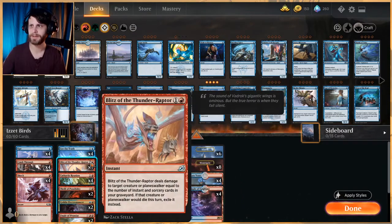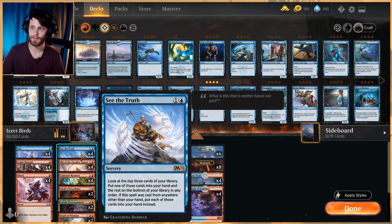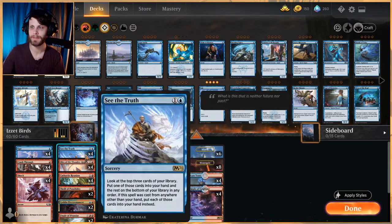Speaking of interaction, we have Blitz of the Thunder Raptor — a really good way to not only destroy a creature but exile it as well. Ideally we're going to have a lot of instants and sorceries in our graveyard. It deals with creatures and planeswalkers, and if they would die they get exiled, at instant speed. See the Truth is a new card from M21 — it's sort of like Anticipate but you look at the top three cards, put one in your hand and the rest on the bottom — a two-mana look at three cards and pick one, hopefully cheapened by Goblin Electromancer.